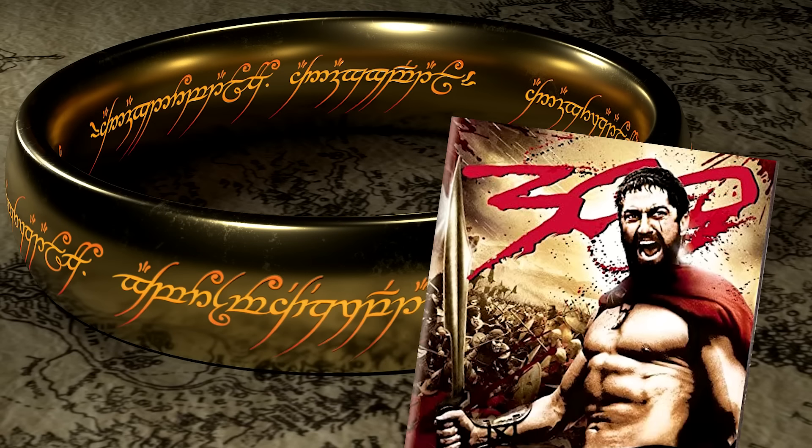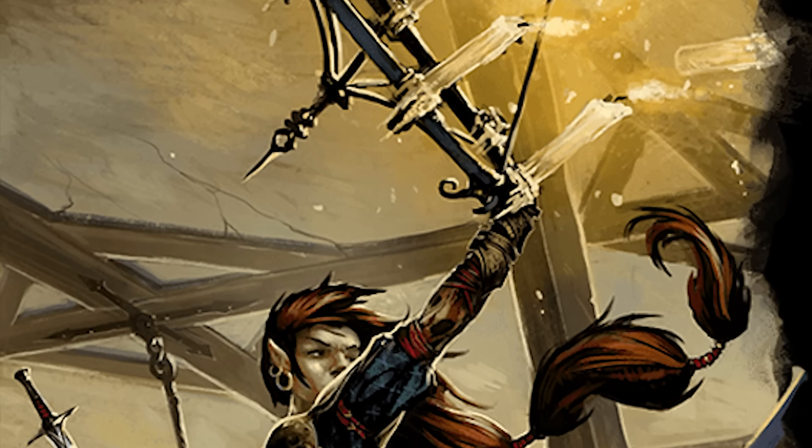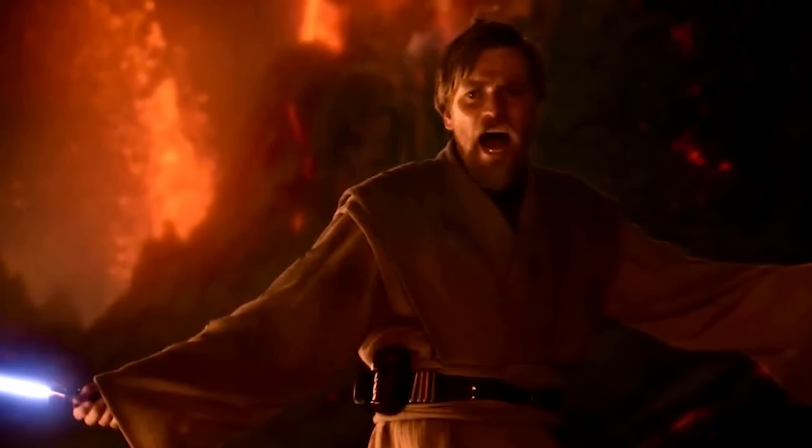The first tip for better D&D combat encounters is terrain — not just any old terrain, I mean dynamic terrain. Think of any of your favorite movie action scenes; it probably had some level of dynamic terrain. Lord of the Rings, 300 with enemies being funneled toward a choke point, crazy stuff like swinging from chandeliers, or even something as simple as Star Wars' high ground.